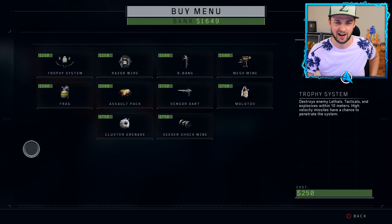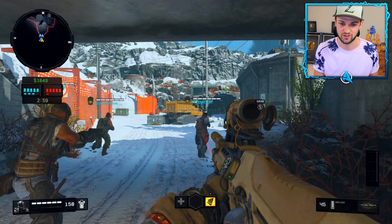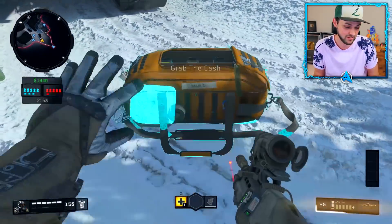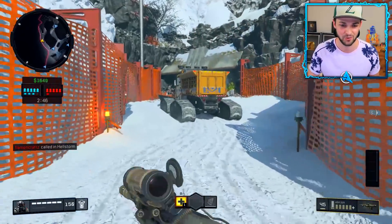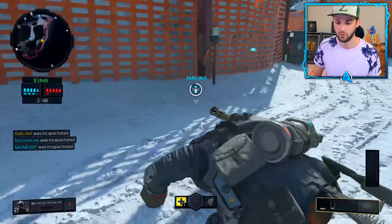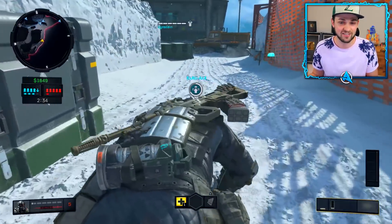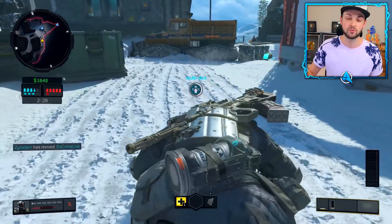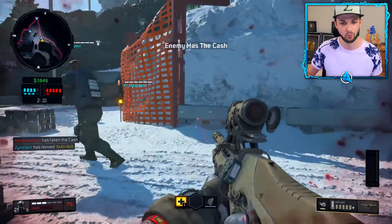Treyarch are testing split screen for Blackout mode, which is absolutely awesome. Treyarch is not ruling out adding characters from other Call of Duty games outside of Treyarch's brand, which is very exciting — so we could be seeing Modern Warfare, Infinite Warfare, or even World War 2 themed characters brought into the character roster. Blackout will have limited timed events where you can use and unlock certain content, which could be characters or even certain weapons available within Blackout mode.